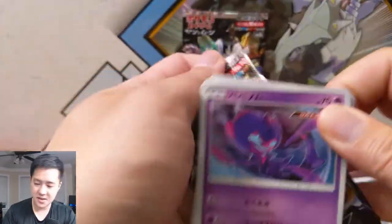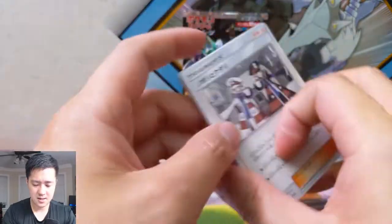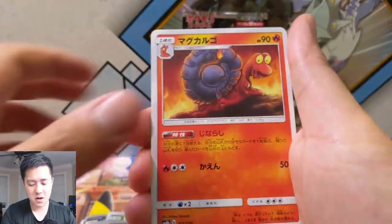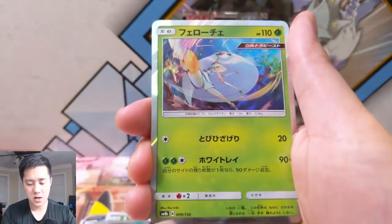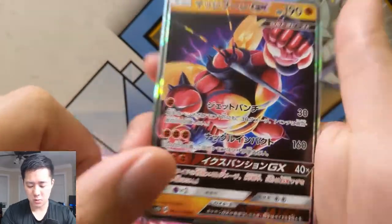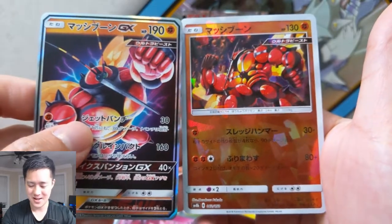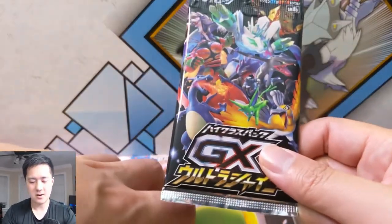We know it's very possible to get one more — we've seen it, we've done it ourselves. We got Ingo and Emmet, Malamar, Macargo, Poipole, Bulbasaur, Pachirisu, Pheromosa, Buzzwole GX — and we had baby Buzzwole earlier too! That's a cool pack right there.